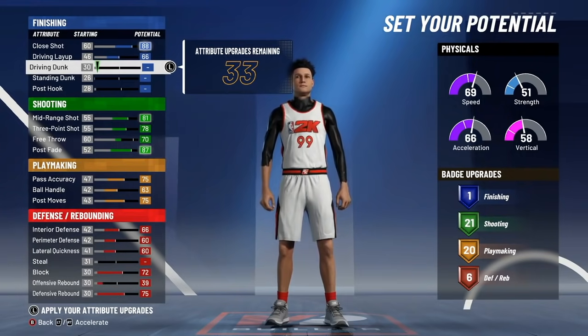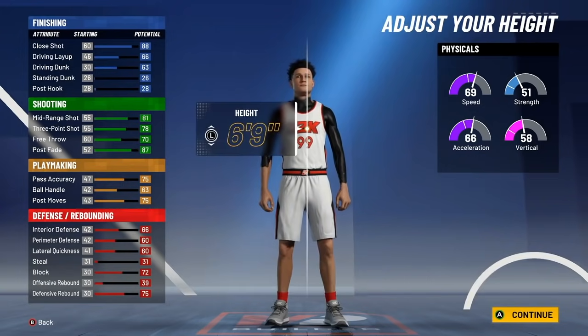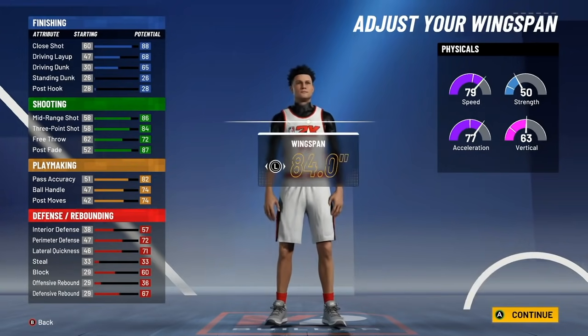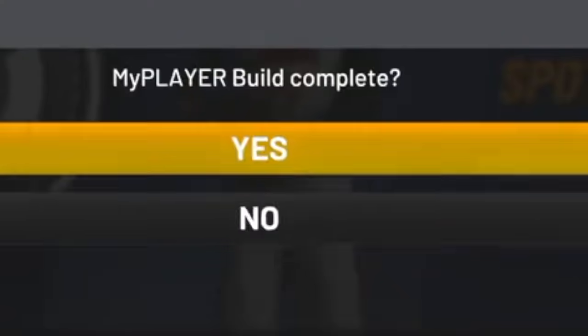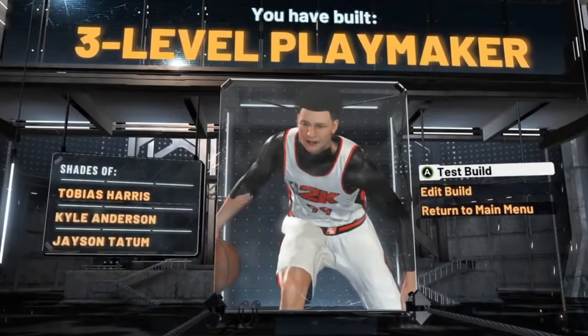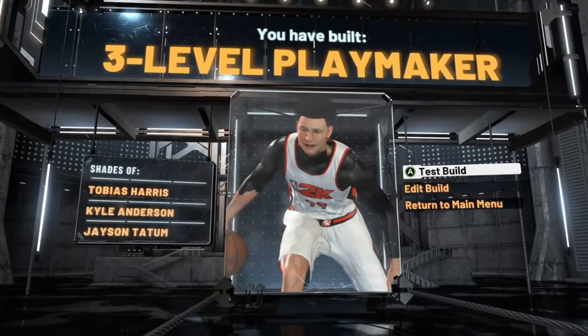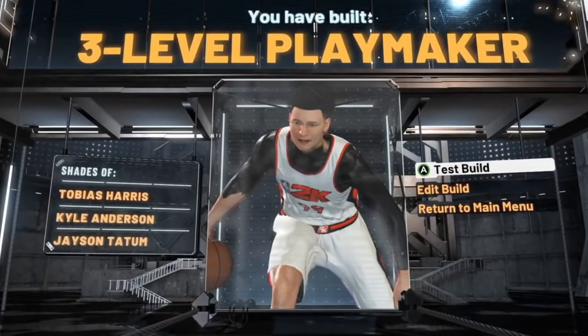For defense: 66 interior defense, 60 perimeter, 60 lateral quickness, 72 block, 39 offensive rebound, and 75 defensive rebound. Put the rest of remaining attributes on your driving dunk. For height: 6'7", weight 224 pounds, and an 84 wingspan. With playmaking takeover, as you can see, we have built the Three Level Playmaker. The three level scorer is a popular build but very few people have ever seen the Three Level Playmaker in the park.